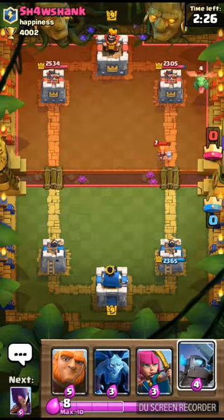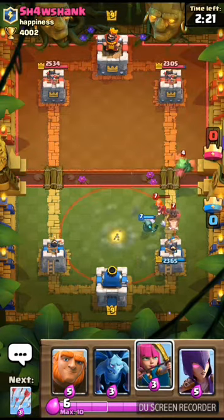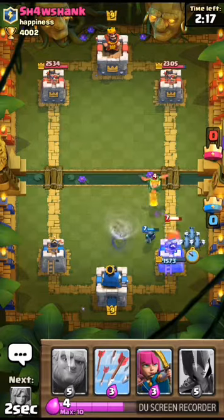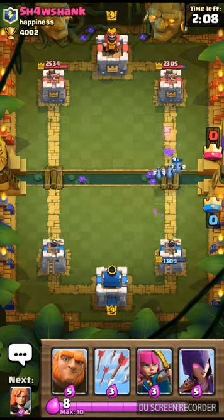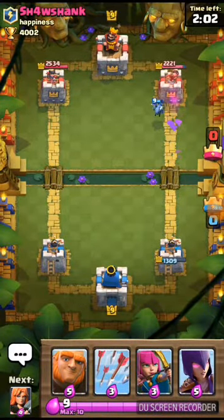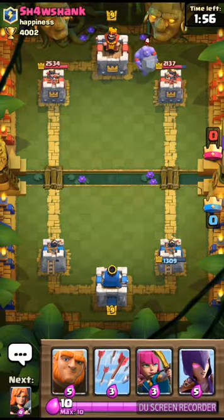A good counter for the Valkyrie is the mini Pekka because he does high damage, and the Valkyrie does splash. A good counter for the hog rider is also the mini Pekka, but also the minions. A bad counter for the baby dragon is the minions, but if you distract with something like an ice golem, then the minions will attack it while it's attacking the ice golem and it will die. Ice golem isn't available until Arena 8, but you can use something like the knight.